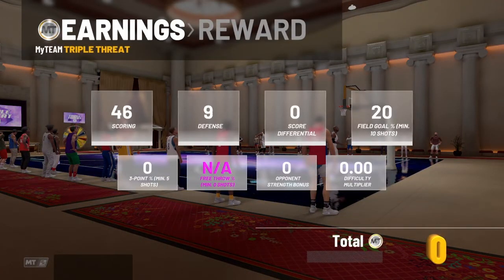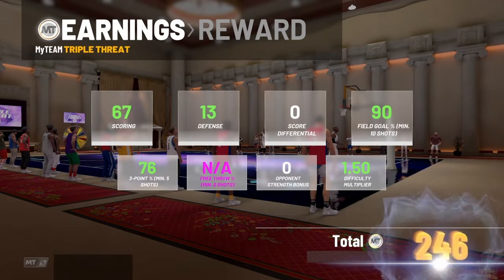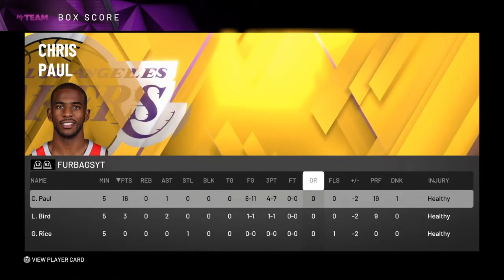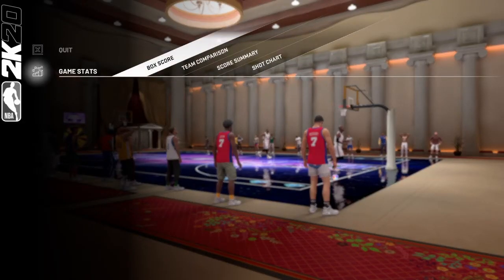Not a bad game there from CP3. You can kind of tell this card's not going to be very good — he's a six-foot point guard at this stage in the game. He's just not going to be effective for you. If he's very cheap and you're on a budget, then yeah, why not. Great shooter, but he will struggle to get himself open because of that height. Anyway, if you guys did enjoy, please leave a like, drop a comment, subscribe, and hope you guys have an awesome day.